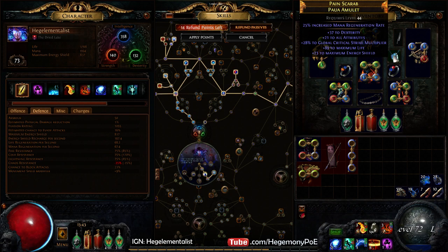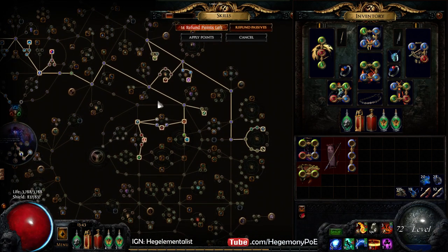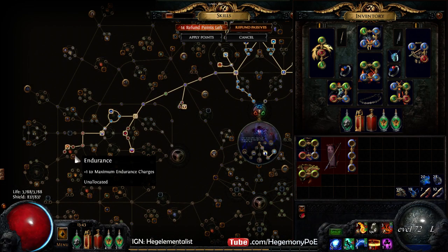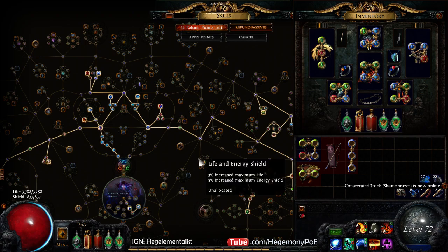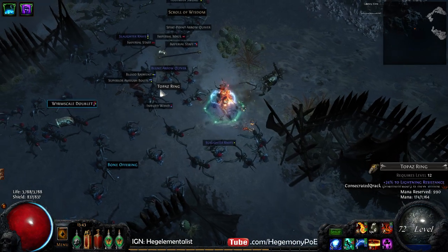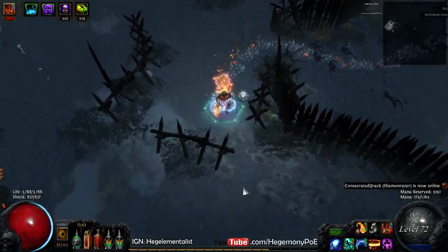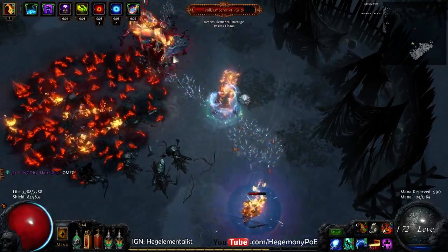As for the gear and tree progression, I have updated that on the forum thread in the description below. For the skill progression, right now I'm headed towards Elemental Focus — I'm going to finish out that wheel, then pick up the endurance charge and probably pick up Melding to get more survivability. I plan on getting my final ascendancy points in Merciless Izaro at around level 80. I realize I could do it much sooner, but I'm playing this as if I were playing hardcore and I want to keep this character deathless.